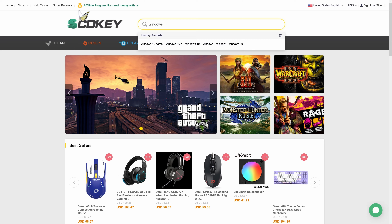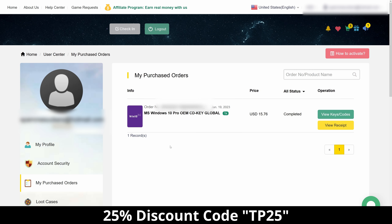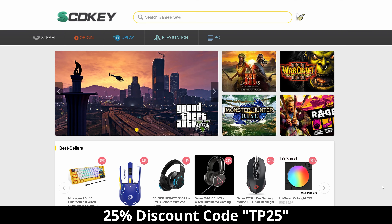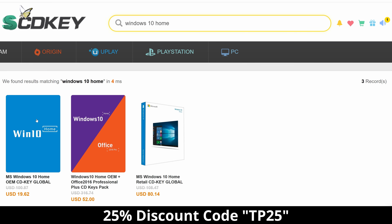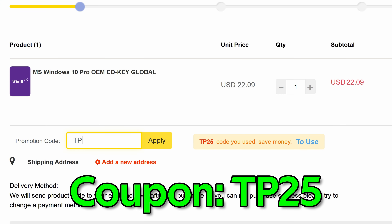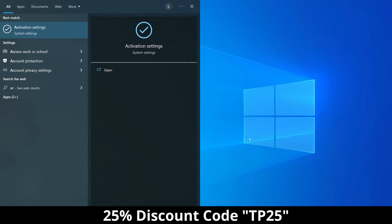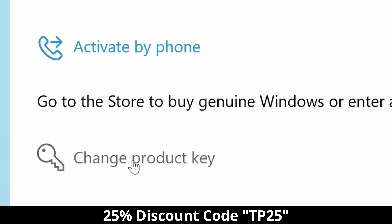This video is brought to you by SCDKey.com, where you can purchase Windows 10 Pro OEM keys for only $15.77. Use the link in the video description to purchase Windows 10 Pro or Windows 10 Home OEM keys, and don't forget to use my 25% coupon code TP25 to activate your Windows license.